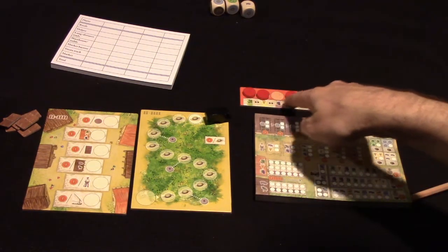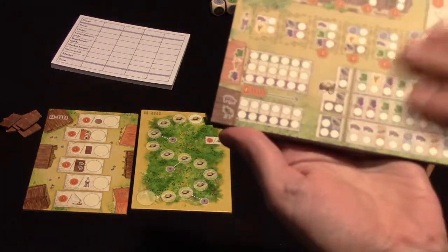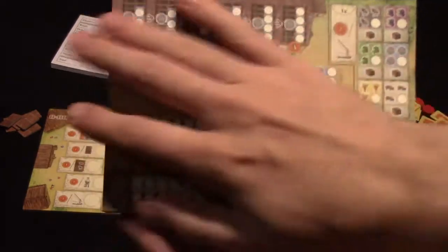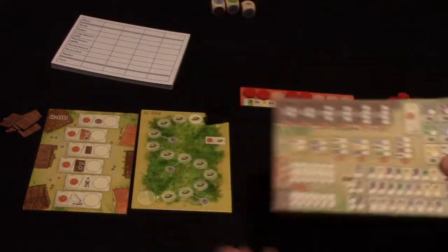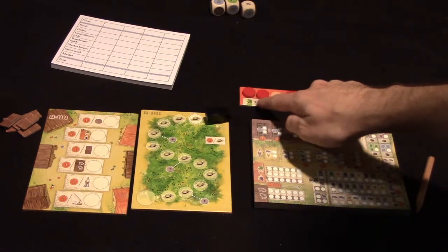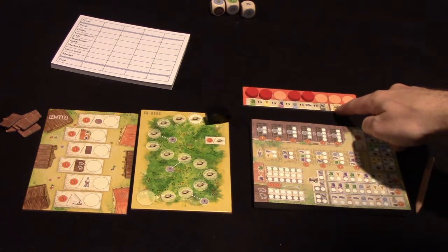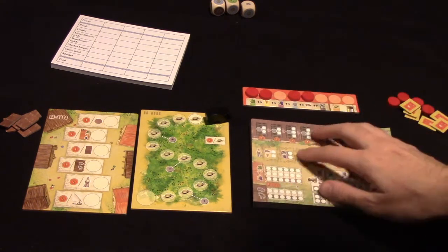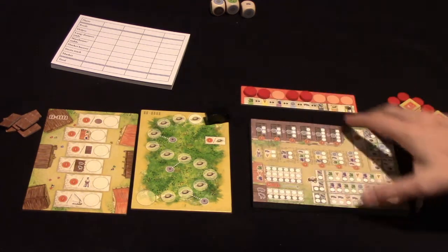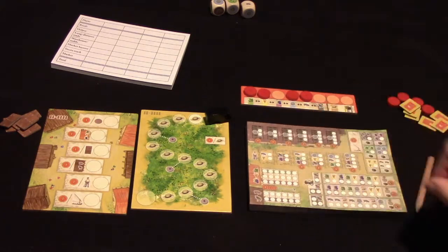Now you're going to have a number of goods that you'll be able to use to cross out spaces on this sheet. Each player has their own player sheet that represents your farm. The way this works is you have to spend basically all of these discs on your board each turn — you can't carry them over. You can only carry over one wild good from round to round. So you really have to just do the best with what you've got each turn.